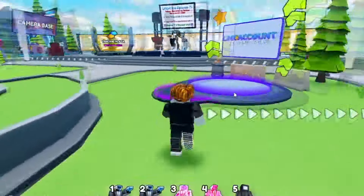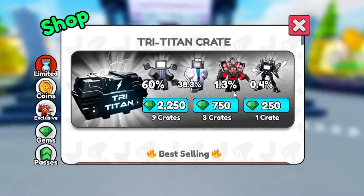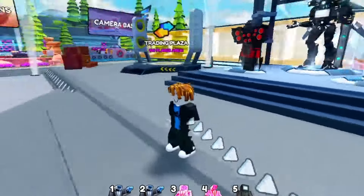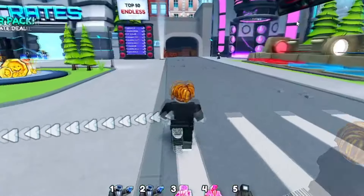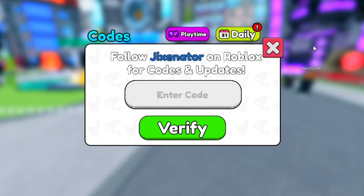We've got this limited-time crate, the Tri-Titan. Let's see how many gems we can get today. I've got 19 gems right now so I can't afford anything yet. We'll open one of these crates and hopefully get something cool like the Tri-Titan — it's Godly — or at least a Mythic. To redeem codes in Skibidi Tower Defense, just hit Rewards, then hit Codes, and you can redeem them right there.